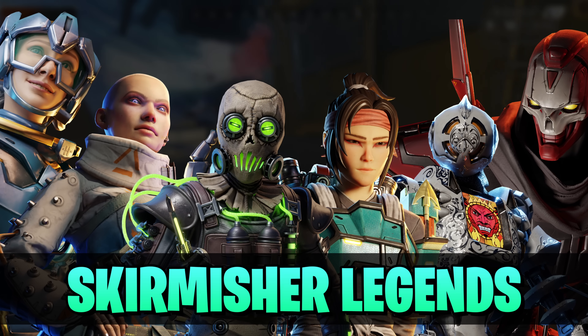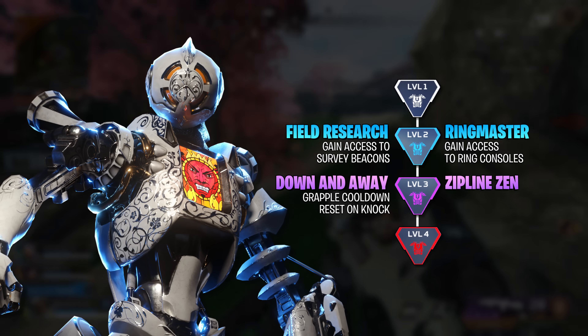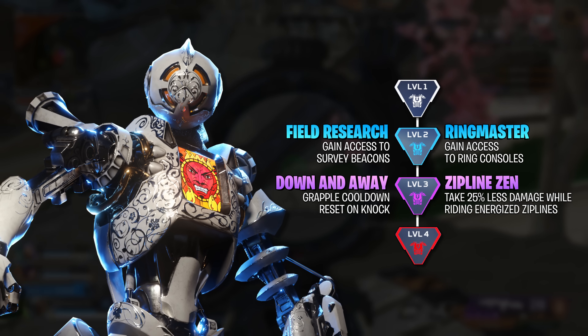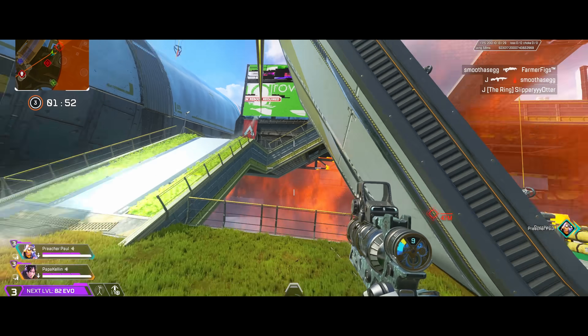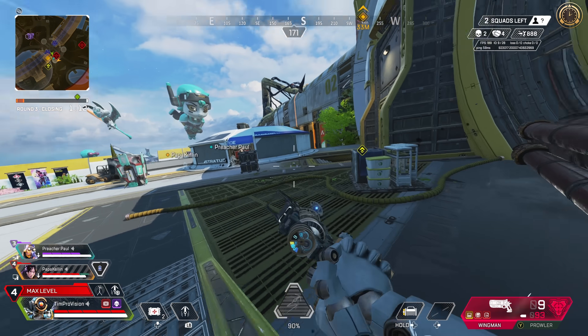My main, Pathfinder, is on deck. His upgrades are very simple. For level 2, do you want to scan survey beacons or ring consoles? Personally, I want to scan survey beacons so I can see where players are in pubs, and ring consoles in ranked. For level 3, the Zipline Zen to take 25% less damage is nice, but I think the grapple cooldown upon reset with a knock is 100% the one you've got to grab.